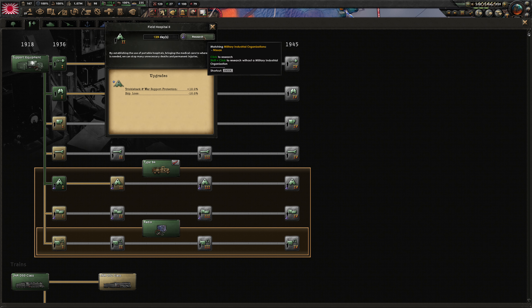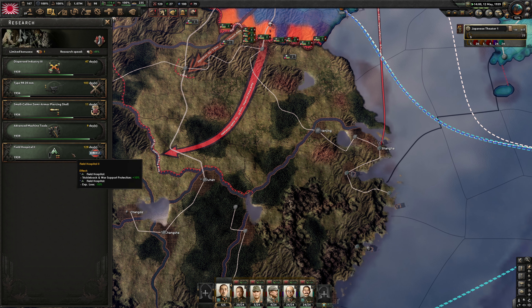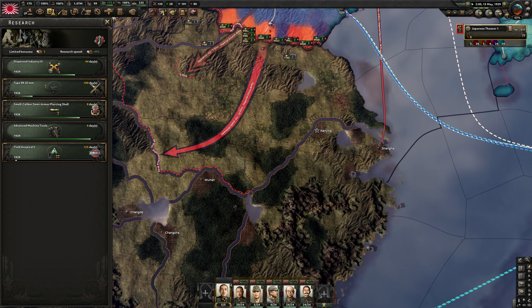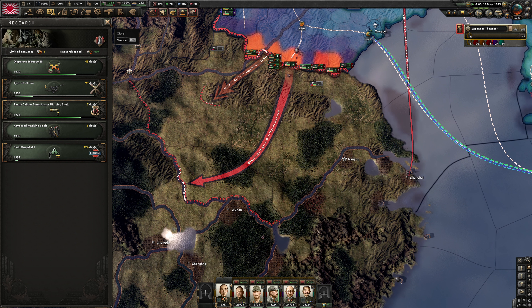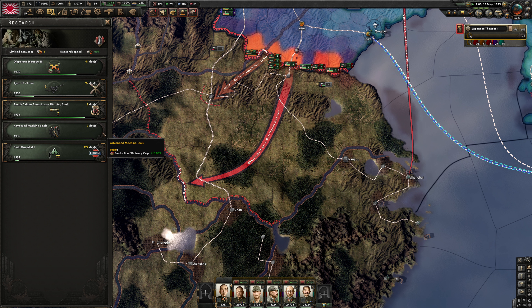Let's get the field hospital up and running — be mindful of our manpower. Let's give something to our infantry. We have a couple of research slots dedicated to industry that will be completed, then we just go full Navy. We need a little bit of air force — specifically that engine — because we need to upgrade all of our close air support, naval bombers, etc., and get those ready for the new carriers.